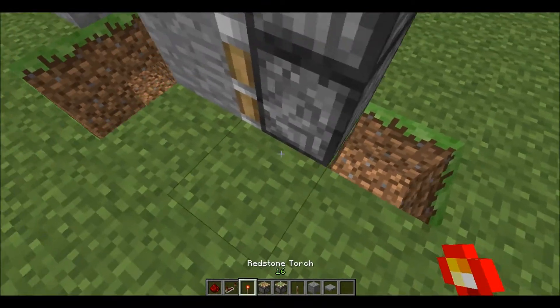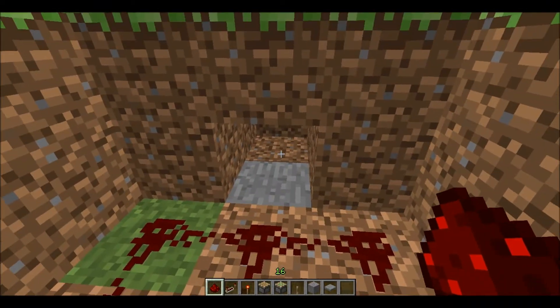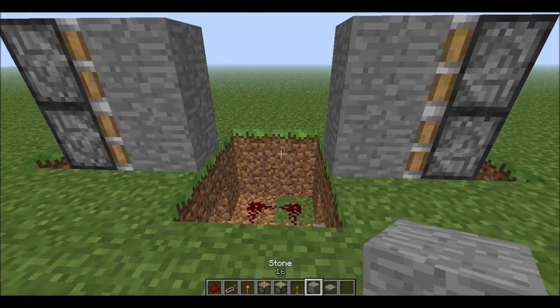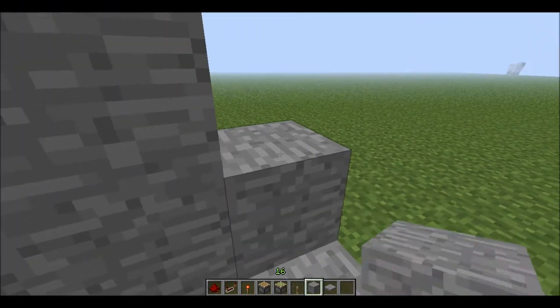After you have that, cover this entire floor with redstone like so, and cover this with what you want your floor to be made out of. Then let's make a hallway here for our door.